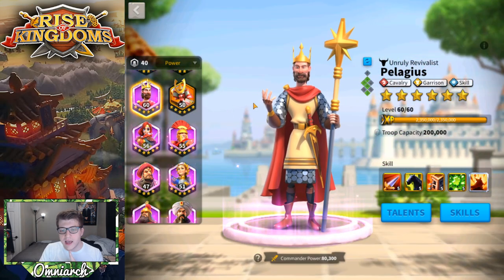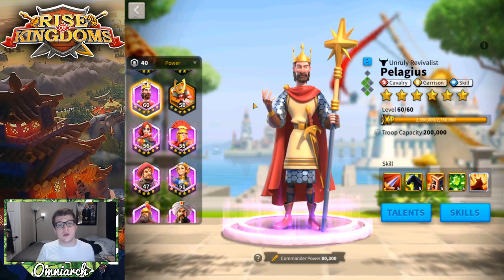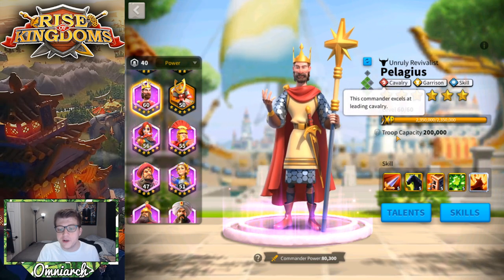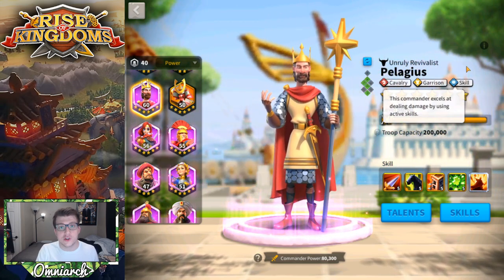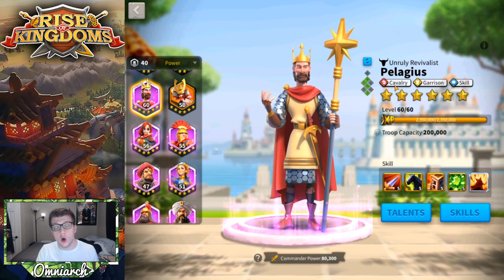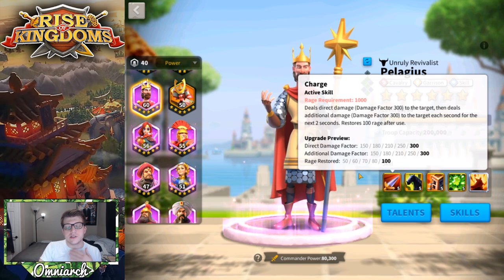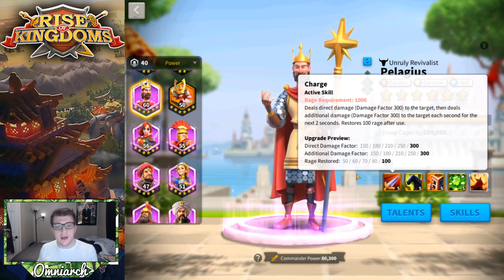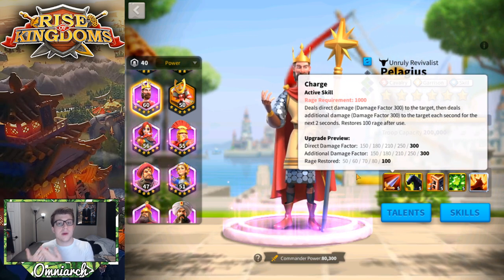The first commander I want to talk about is Pelagius — he is my favorite epic commander focused on cavalry. He has the cavalry talent tree as well as the skill talent tree, which is super useful. He can also be used as a garrison commander, but I prefer to build him for open field battle. His primary skill, Charge, deals a direct damage factor of 300, then another 300 the next turn, then another 300 the following turn — 900 total damage to a single target.